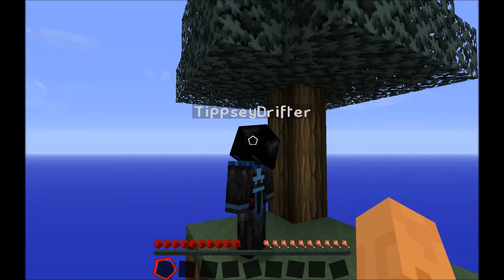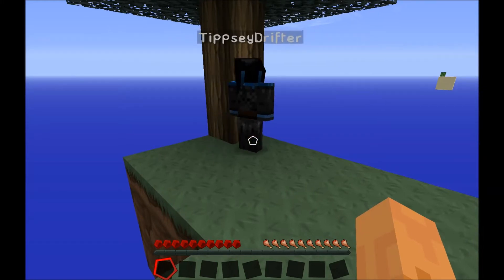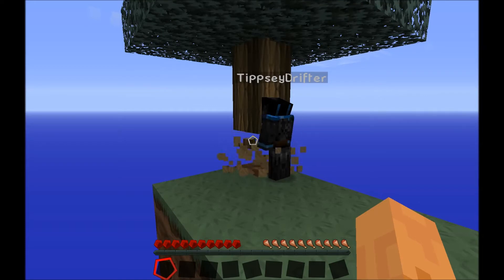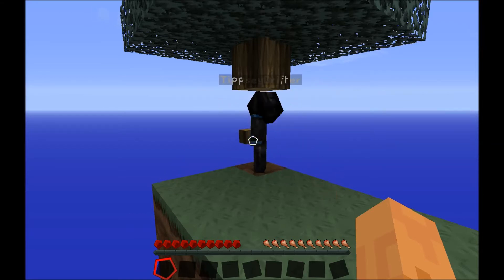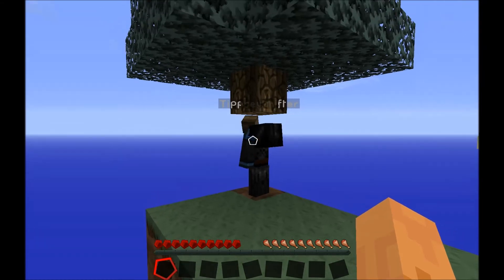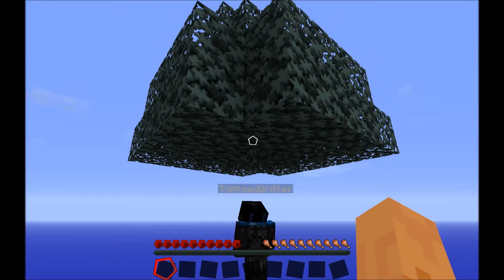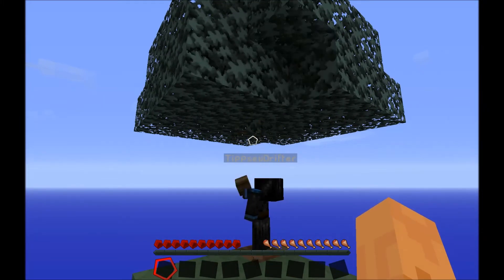I guess the first thing we need to do is kind of get some wood like normal. Alright. Get as close as I can. You're going to punch the tree. I'll let you. Yeah, I see what you mean — you don't want to lose the resources off the edge. Yeah, it's a little dangerous. Hopefully we get some saplings off this. I think I lost one log already. Don't step off.